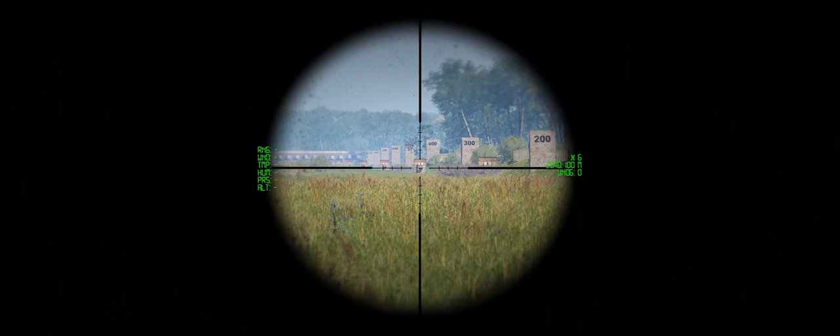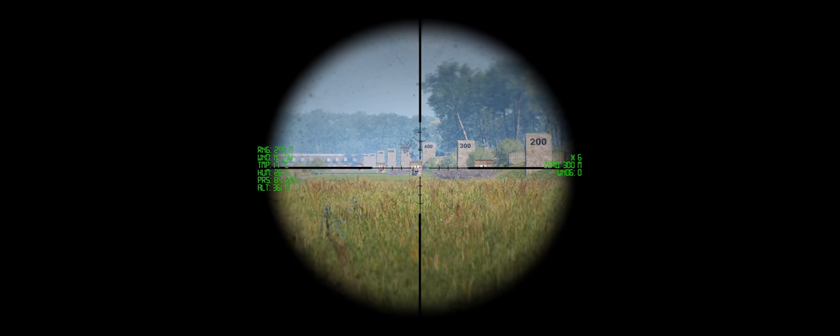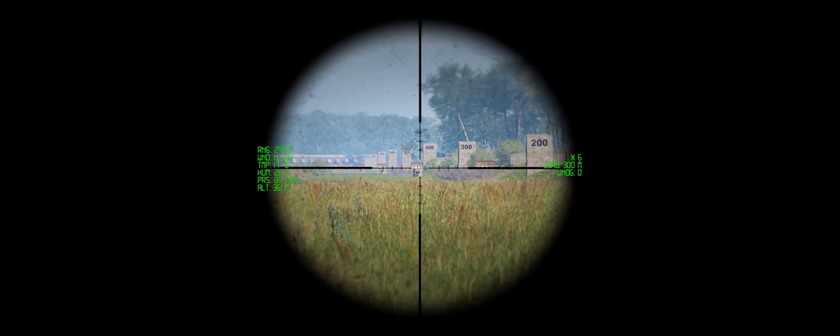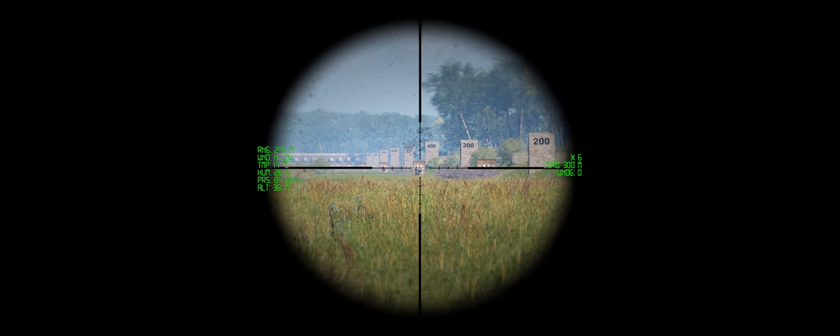Let's go back to sniping. Say we have a target at 300 meters, so we put the range at that distance. When you press Control, it gives you a ton of information on the left side: you have the range, the wind, temperature, humidity. All of these — and altitude — will be taken into account later in the game, but at the moment only range and wind really matter.